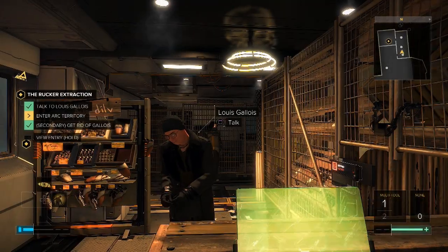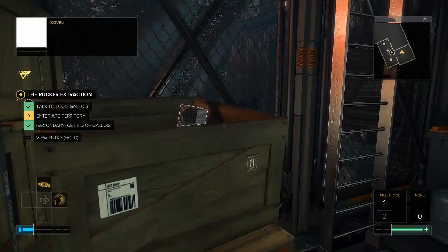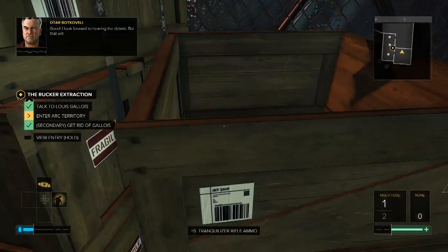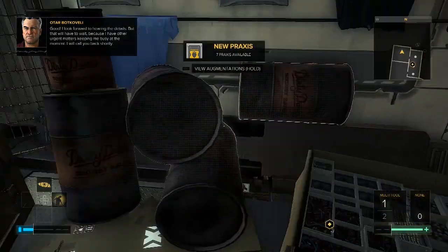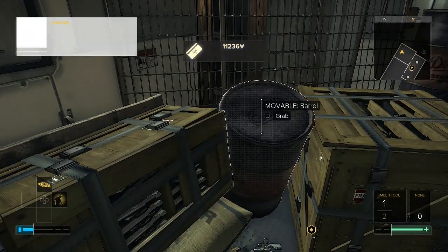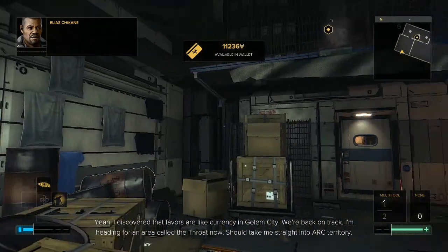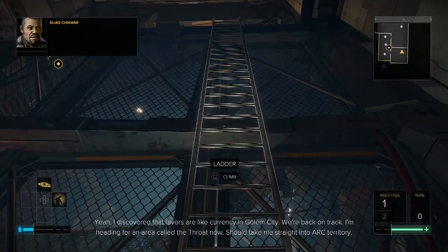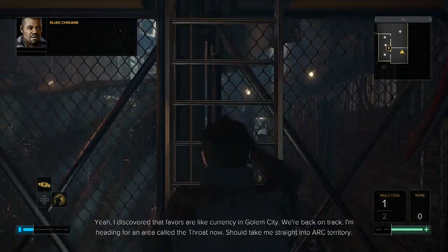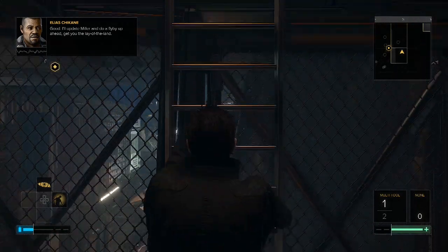He'll be fine — this is Deus Ex, there's always another way. Bodkavelli, it's Jensen. Your problem in the Utulek complex has been taken care of. Good. I look forward to hearing the details, but that will have to wait because I have other urgent matters. Jensen, getting lonely up here. Got an update for you. I discovered that favors are like currency in Golem City. We're back on track. I'm heading for an area called the Throat now — should take me straight into Ark territory. Good. I'll update Mill and do a flyby up ahead, get you the lay of the land. Copy that.